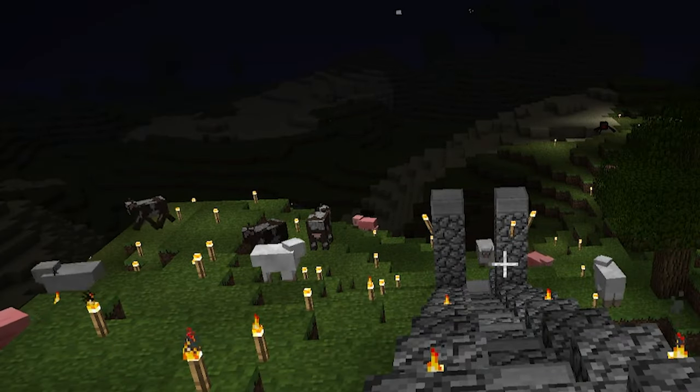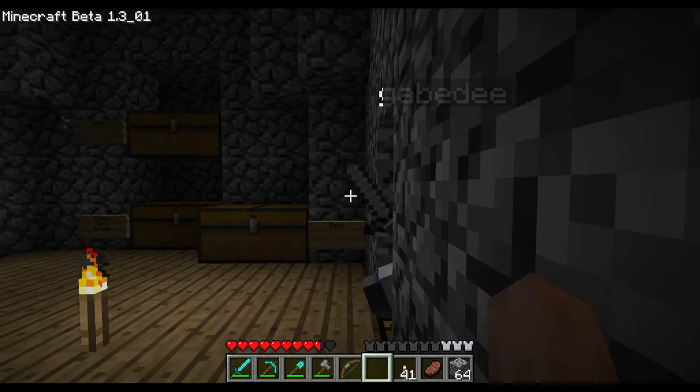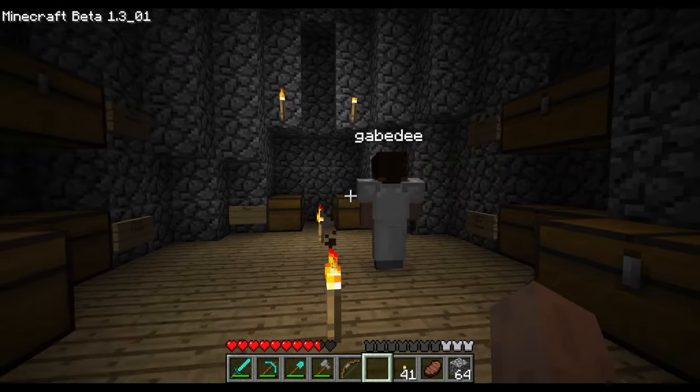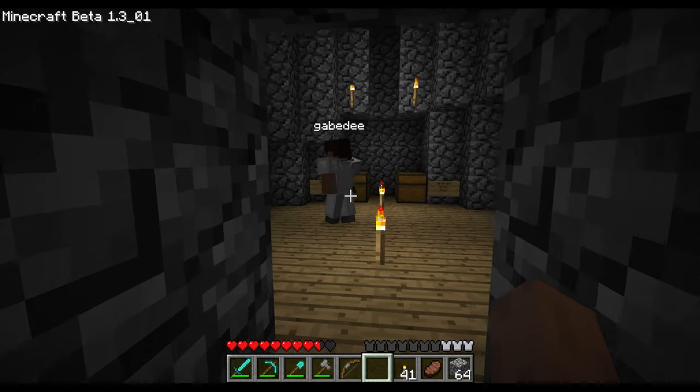Why are there so many animals? There's so many animals — it's crazy. Last episode, we completed our starter base. We've declared this spot to be neutral ground, a place of peace where no conflict will take place. Maybe some foreshadowing, but here, Gabe will explain it.